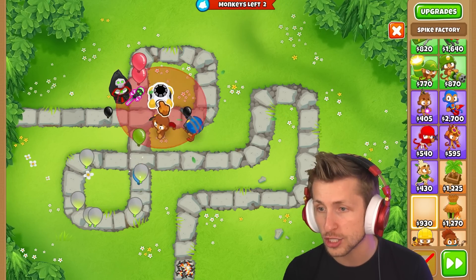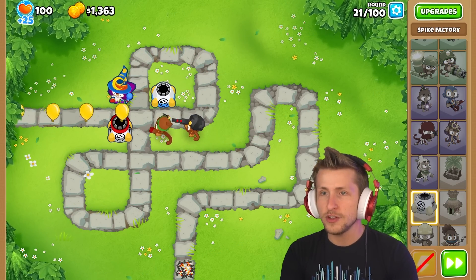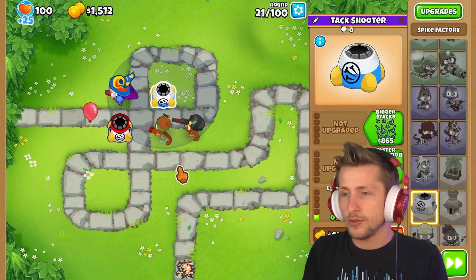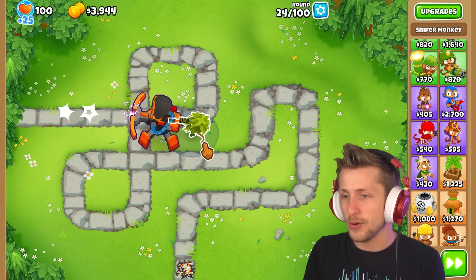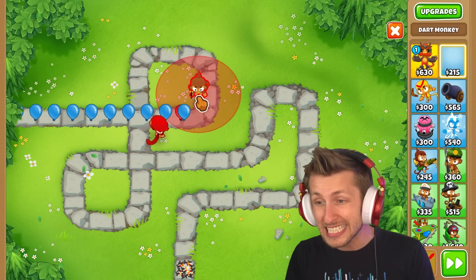Luckily just a necromancer. Spike factory is the play because even if you sell them, they still — if you wait, they're not creating any spikes. Why are they not creating any spikes whatsoever? We've got to sell both of these, we had to sell all of them. They all hit T5s.